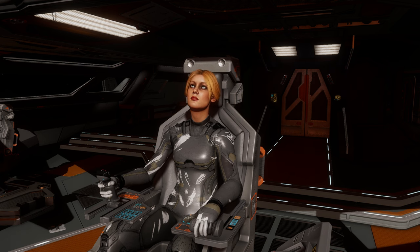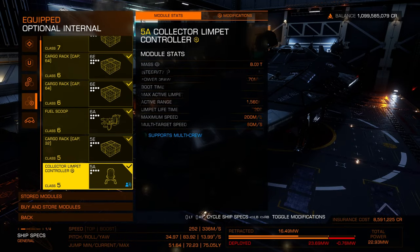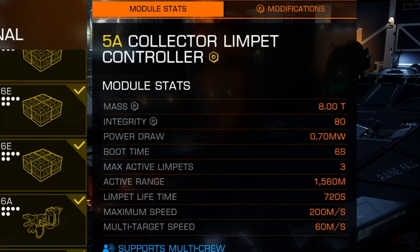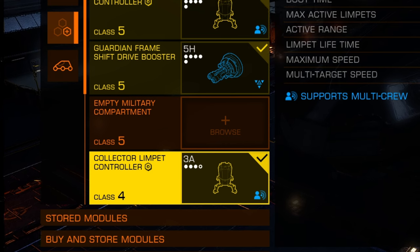If you've never been to these planets before, you're going to want to bring a detailed surface scanner because you're going to have to scan the planet. When it comes to collection limpet controllers, you're going to want A-rated ones because you need the extended range that comes with an A-rated collection limpet controller. The more collection limpets you can have in the air at once the better — six or seven is good.